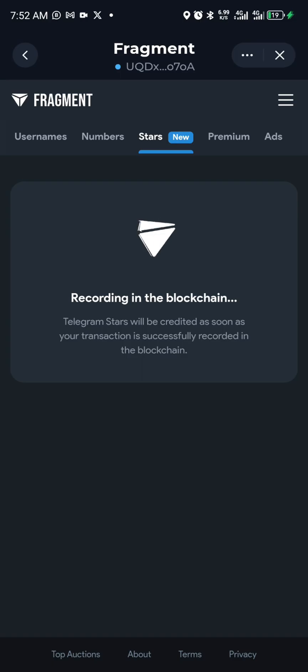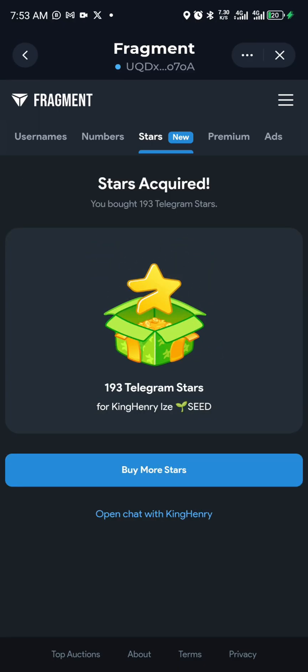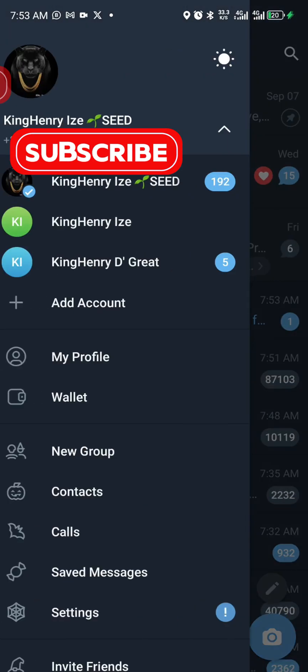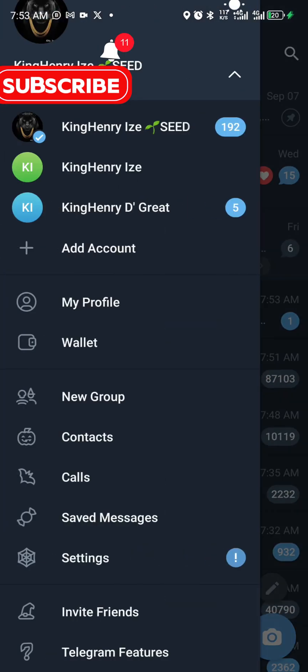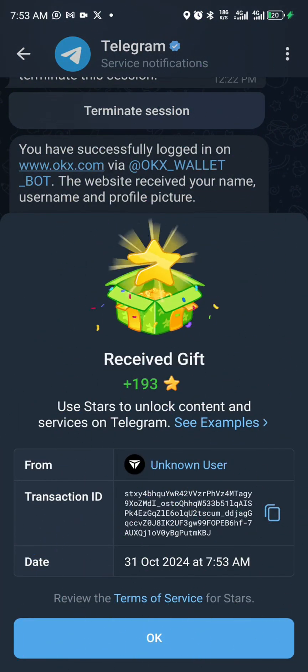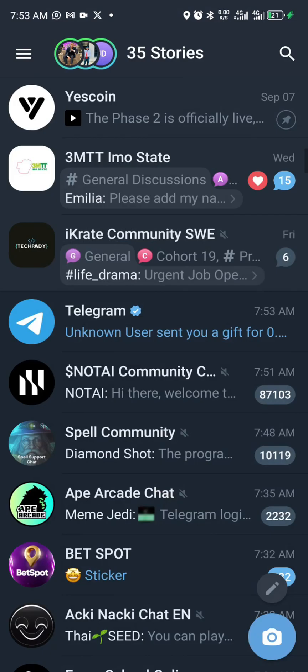The transaction is being processed and in just a few minutes it will be confirmed. What makes this method really cool is that you can send stars to your friends however you want. Stars have been sent — and this unknown user sent me 93 stars. Beautiful!